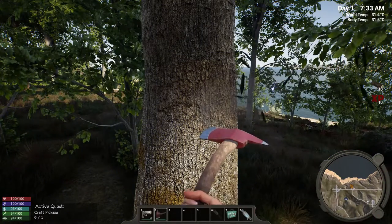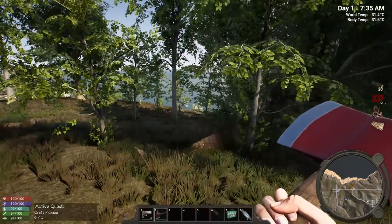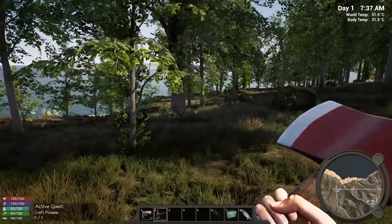So we're getting some fibre, we're cutting down this tree. Get 20. Got some worms and plant fibre from that.